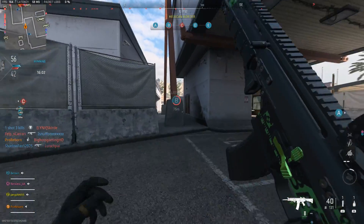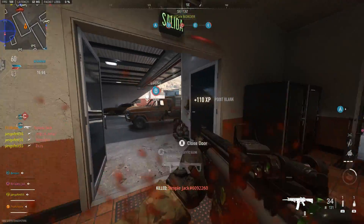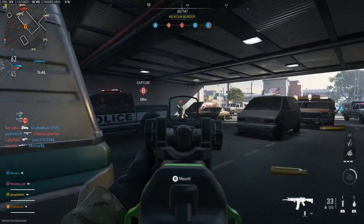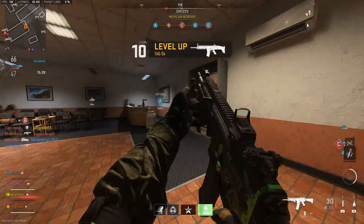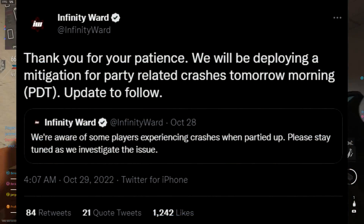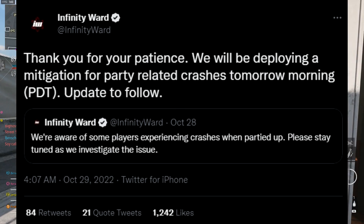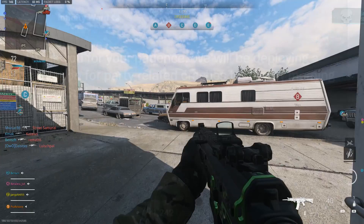Moving into today's discussion, Modern Warfare 2 is a bit of an unstable game to say the least. You can't really play the game most of the time without some sort of crash. PlayStation's having the problem, Xbox is having the problem, PC's having the problem too. Infinity Ward has tweeted saying: 'Thank you for your patience. We'll be deploying a mitigation for party related crashes tomorrow morning.' So in a few hours after this video is up, Infinity Ward will release their first patch trying to mitigate these issues.